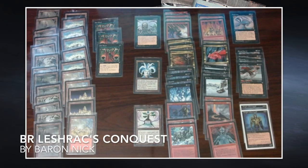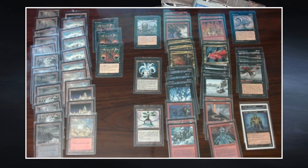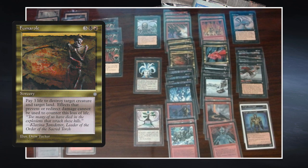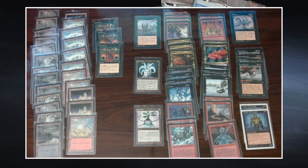So this is the deck of Baron Nick, called Lashrux Conquest. It's black and red and it's actually a land destruction deck. We see some of the typical land destruction cards here: four Icequakes, four Stone Rains, and also three Fumaroles — one red, one black, and three to cast for a sorcery that reads, pay three life to destroy target creature and target land. It's a perfect two-for-one. What you're trying to do is get your land destruction out as fast as possible, always staying lands ahead of your opponent.